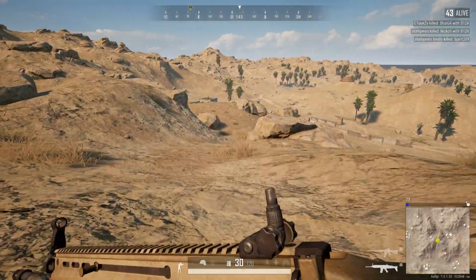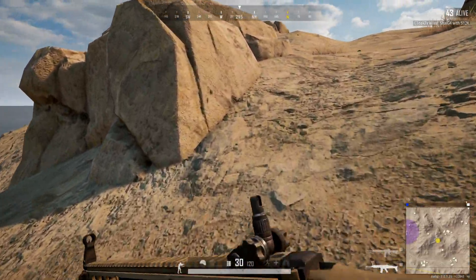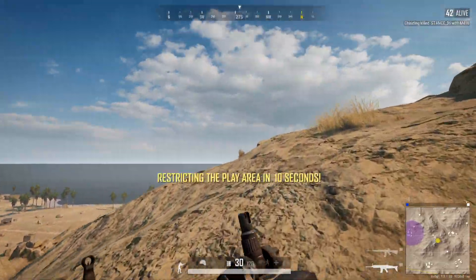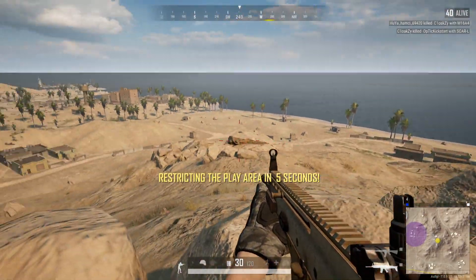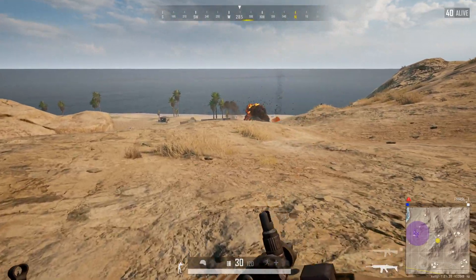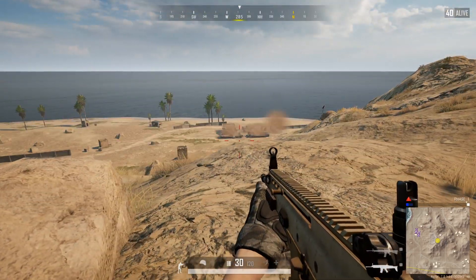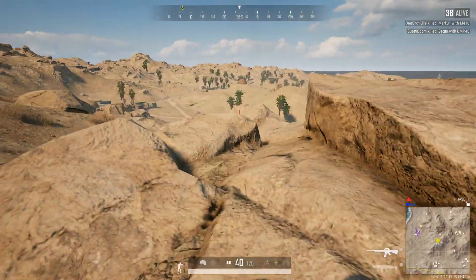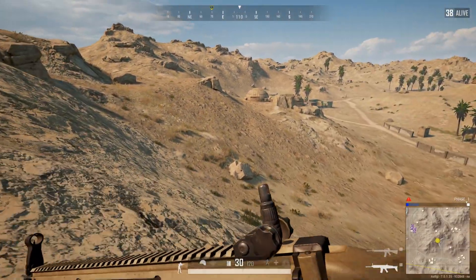Lots of fighting going on above those hills. That is the new black zone — I'll have a look, should be able to see it from here. That compound will be demolished. Those buildings have just been reduced to ash. You can see the buildings marked on the map as well — those are gone now.